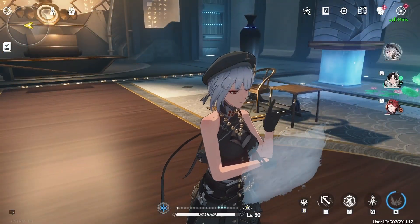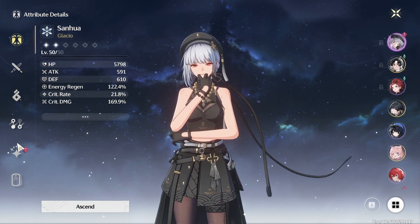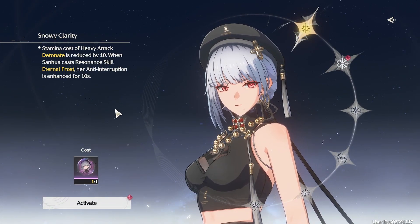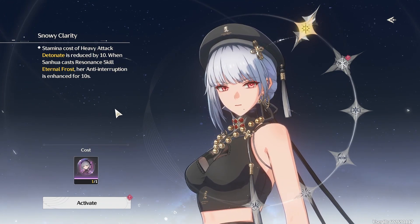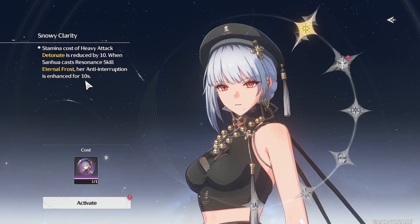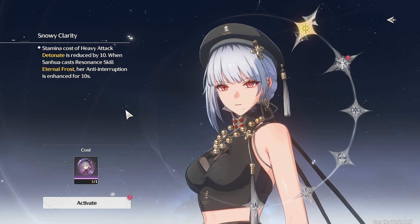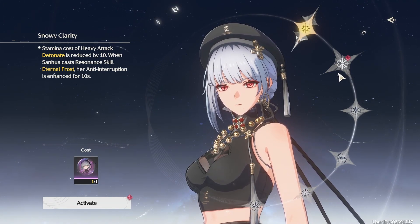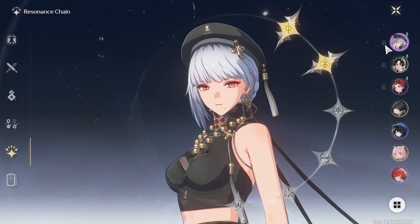That's C2, because I already got one constellation from the login event and now this is gonna be the second one. What does this one do again? Stamina cost of heavy attack is reduced by 10, and when she casts a resonance skill her anti-interruption is enhanced. That is actually really good, because I get interrupted way too much while I'm charging up my heavy attack to detonate the ice structures she creates. So that's a really nice constellation. Let's activate it right away.